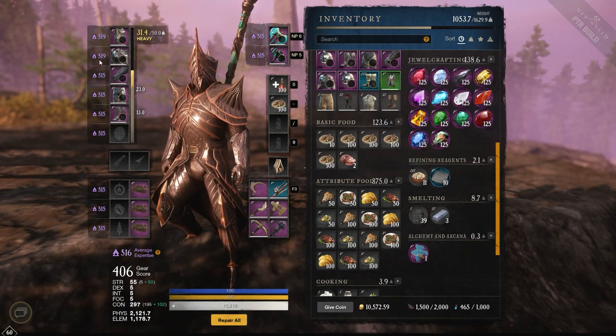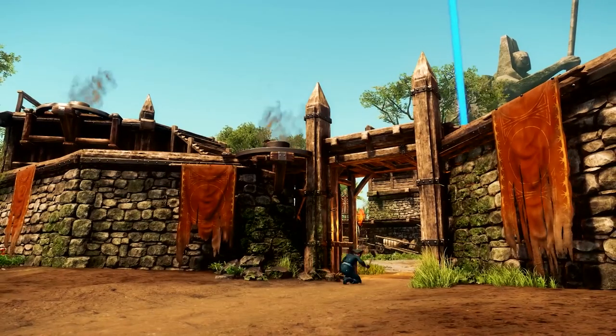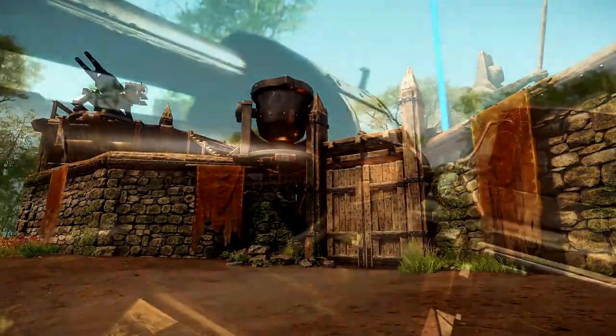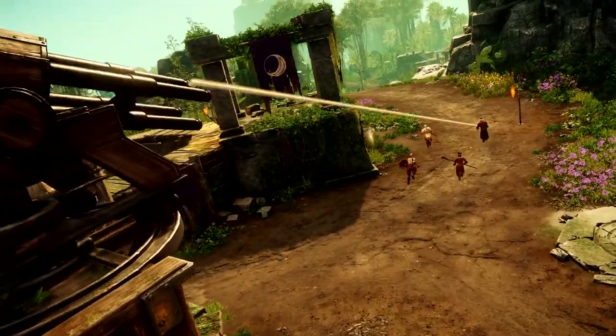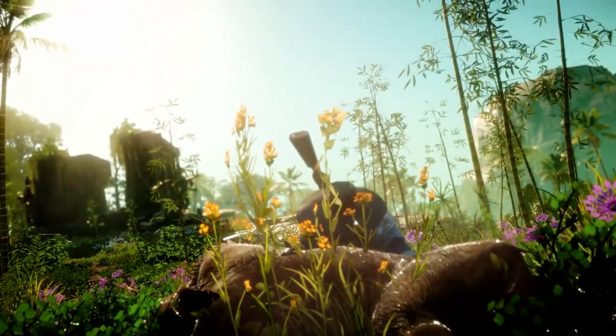Expertise is shown for each slot as well as your overall total expertise average. With this there is a new way to increase your expertise called gypsum. You're going to get gypsum from doing different kinds of tasks — you'll get a gypsum from doing Outpost Rush, a different form from doing corrupted portals, and so on.